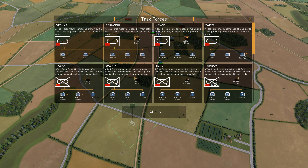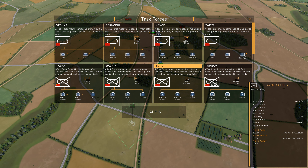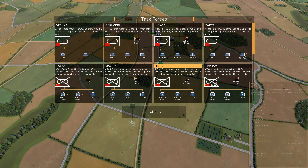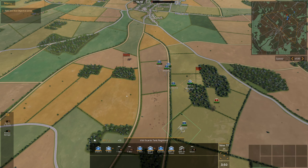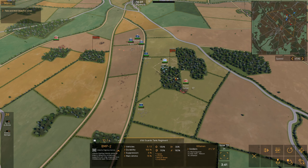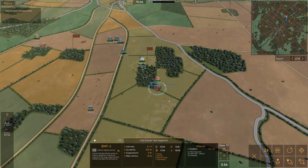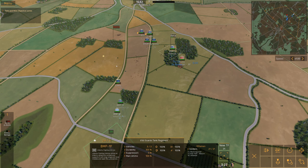I'm going to select something with an anti-air unit. I think I'll go with the Tetis task force — formed by mechanized infantry, versatile, excellent in defense and close quarters combat but suboptimal in fields. I've got the T-80s, I have some big heavy tanks, I don't need more T-64s. The Shilka should give me anti-air coverage, and the BMPs with riflemen should give ground coverage. Now I want to capture Alpha too — I mustn't lose my supply trucks.